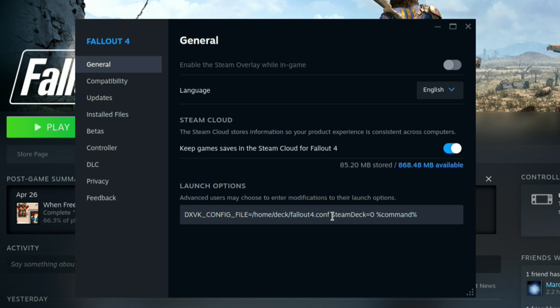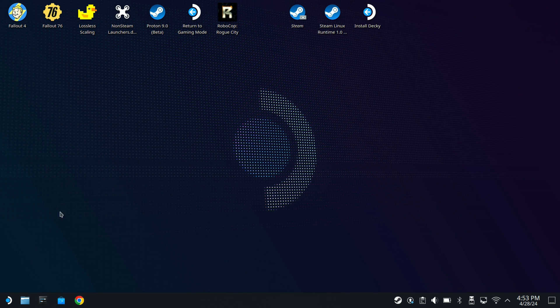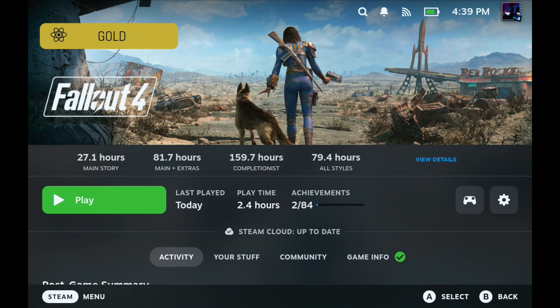Next, add a space and type: STEAM_DECK=0 %command%. This is going to bring up the launcher that allows you to change the graphics options before you go into the game. So these two fixes combined will make it so we can change graphic options and see proper performance in the game, or at least what appears to be from everything I can tell.